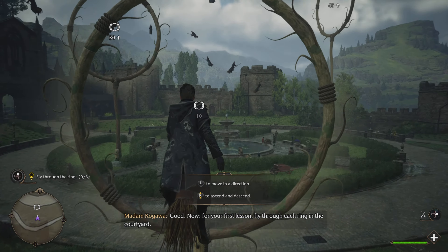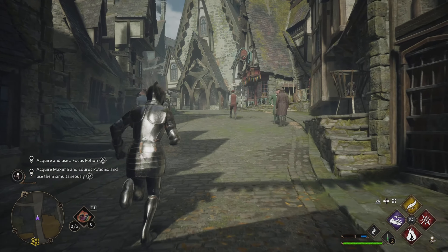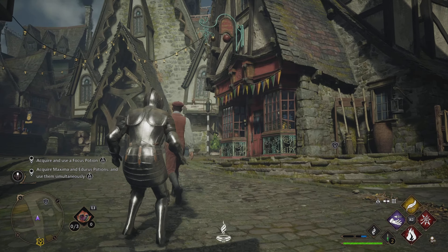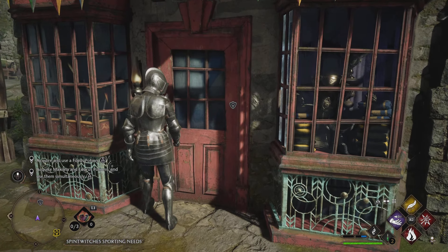Now, back to the aforementioned cauldron shop. Stand outside of it, whip your wand out — just be careful you don't burn your tip — work your little Revelio spell, and yep, you guessed it, another page will become visible. Simply, simply lovely.